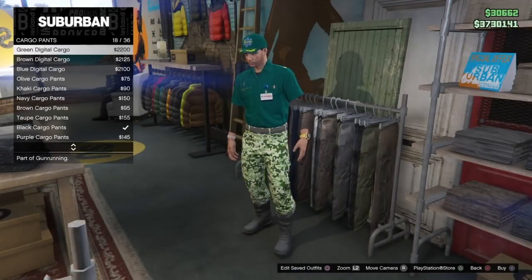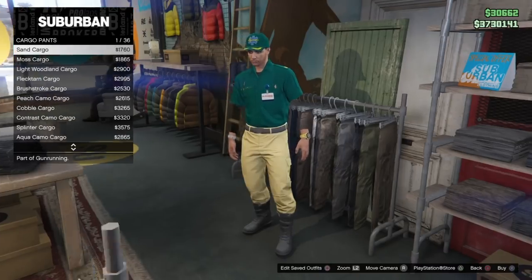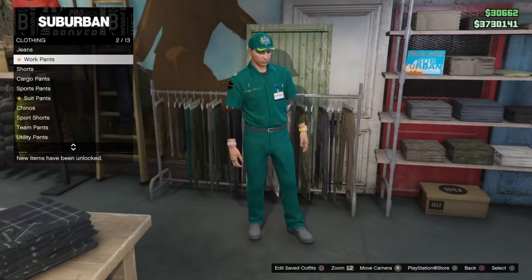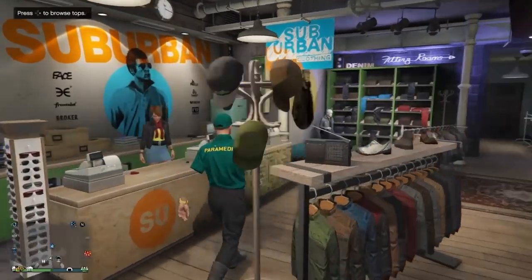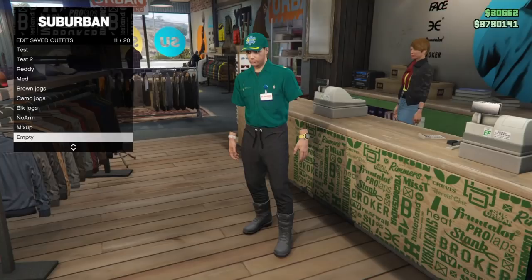You can also change the pants and shoes, add some glasses or whatever you like, and pretty much play around with the outfit making it unique and the way you like before saving again for a final time. Just don't change the tops or add gloves, or you will lose the invisible arms.